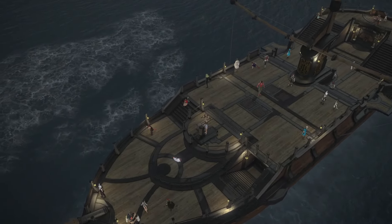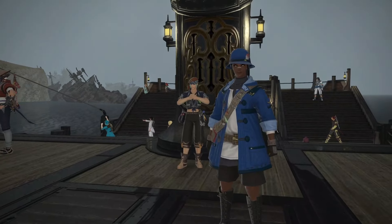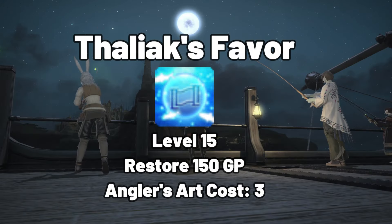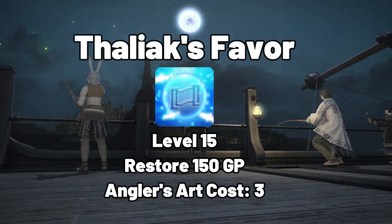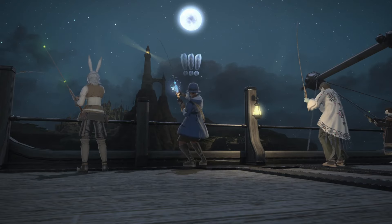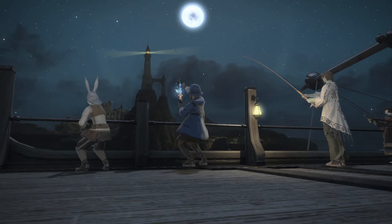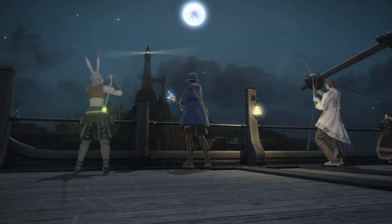Once we get onto the boat, we need to set ourselves up for the eventual Spectral Current while also keeping an eye on our Voyage Missions. While waiting for the Spectral, we need to start farming stacks of Angler's Art. Whenever you catch a large-sized fish, you will get a stack of Angler's Art. With Thalioch's Favor, you can spend 3 stacks of Angler's Art to restore 150 GP. You can have a maximum of 10 stacks, so at 9 stacks you can restore up to 450 GP. Save the stacks you collect along the way so you can spend them on Thalioch's Favor during a Spectral Current.